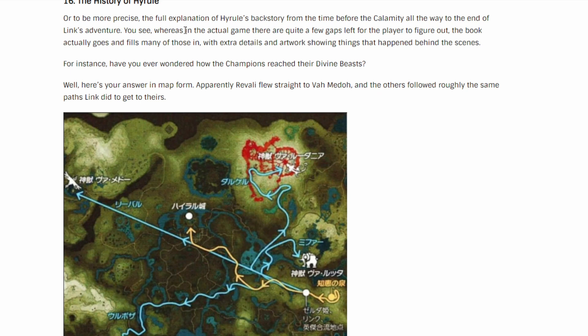The next section says 'History of Hyrule' — it's a full explanation of the background for the Calamity, how they got to it. I remember there was that one cutscene where they're like 'oh shoot' and they all had to dip.